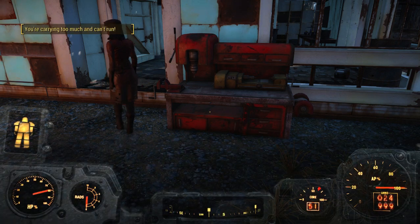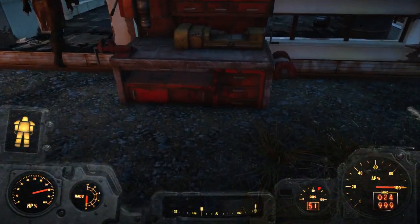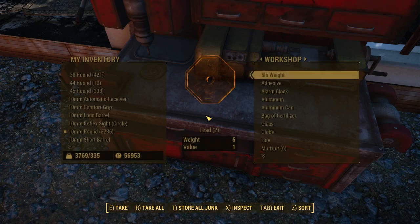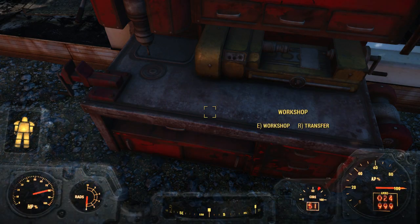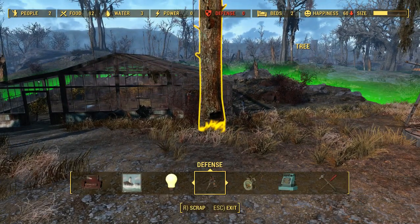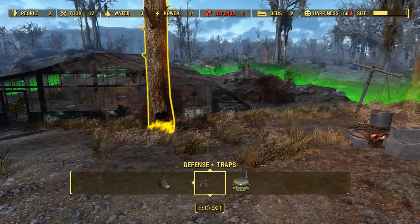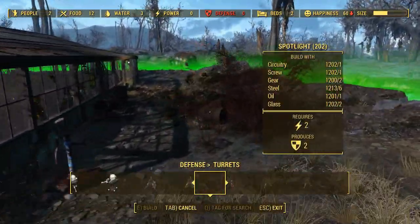Type defense.txt and look — all that stuff just spawned in my inventory. My carry weight is now 3,000 pounds! You want to do this close to a workshop so you can simply just store it all immediately, like I did there. Now I can spawn whatever I want with this file I've created, which I will link in the description.